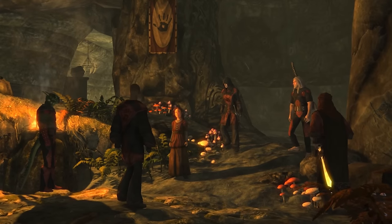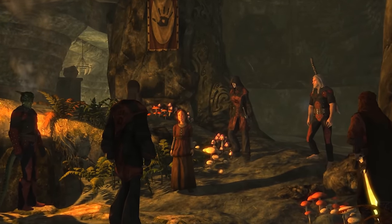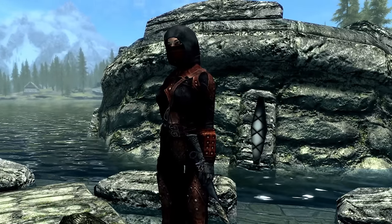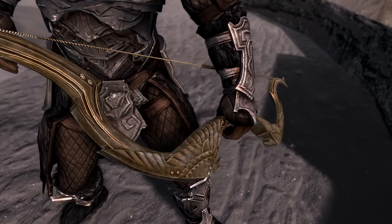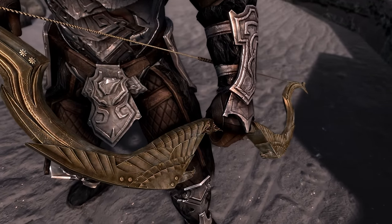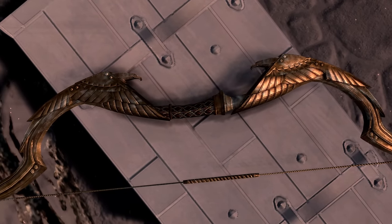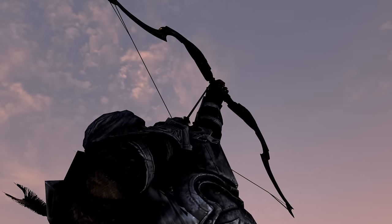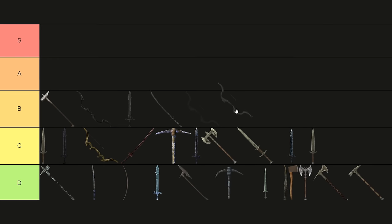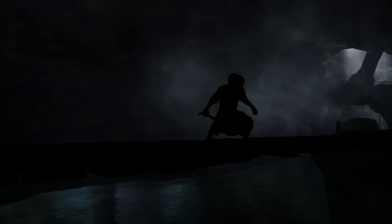Ferenal's End. Despite the Dark Brotherhood questline being an entire storyline dedicated to assassins, it offers surprisingly few unique weapons. Ferenal's End, a unique bow acquired during Vittorio Vici's assassination, is one of the few exceptions. It has decent damage and a slowing enchantment that makes sure nobody can escape your crosshairs. Its effectiveness does wane over time, but it still gets a B-tier for being a reminder of the dark deeds you committed as a member of the Dark Brotherhood.